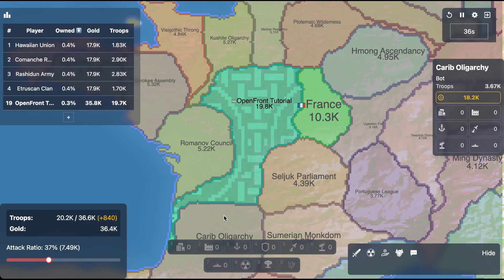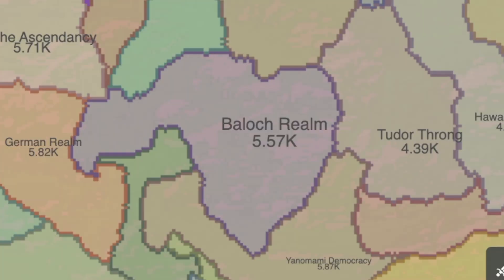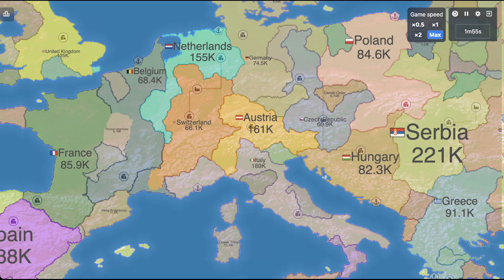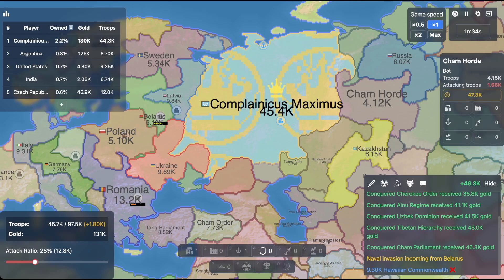As you come to the end of your initial expansion, you'll begin to encounter other entities in the game, of which there are three different types: bots, nations, and players. Bots are generally the weakest and cannot build infrastructure. Nations or NPCs are a bit stronger and can build infrastructure and bomb, and players are going to be your biggest competition in the long run.